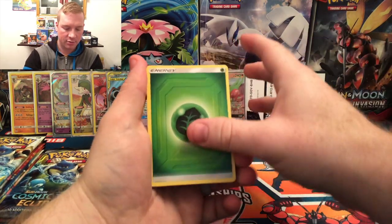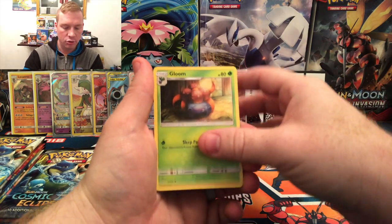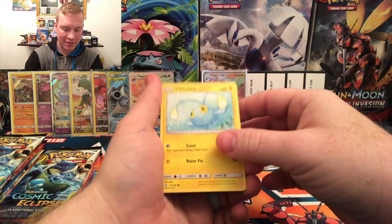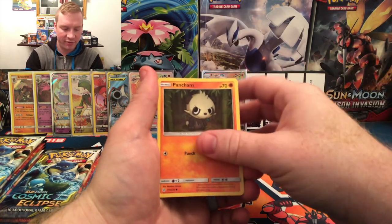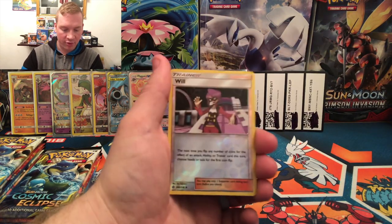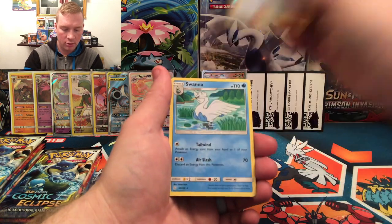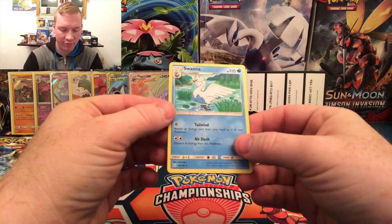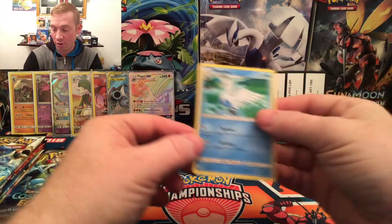Grass. A Bisharp, Torkoal, Gloom, Slugma, a Chinchou — I have not seen that one yet. There's the Cosmog, Pancham, Drillbur. A Reverse Holo for Will. And a Swanna — I have not seen that one either. Attach an energy card from your hand to one of your Pokemon, and Air Slash does 70 but you have to discard an energy from this Pokemon.